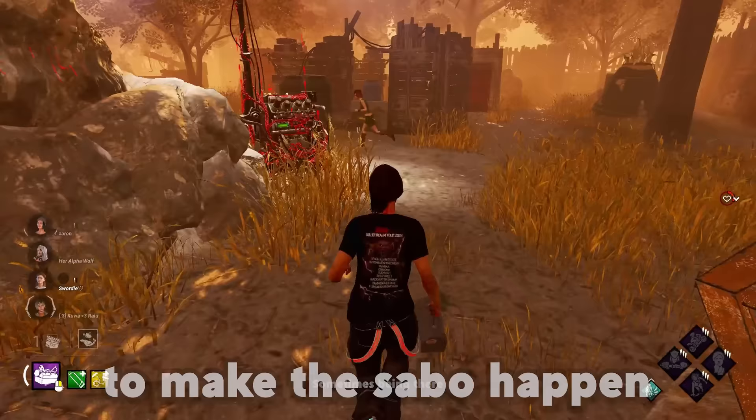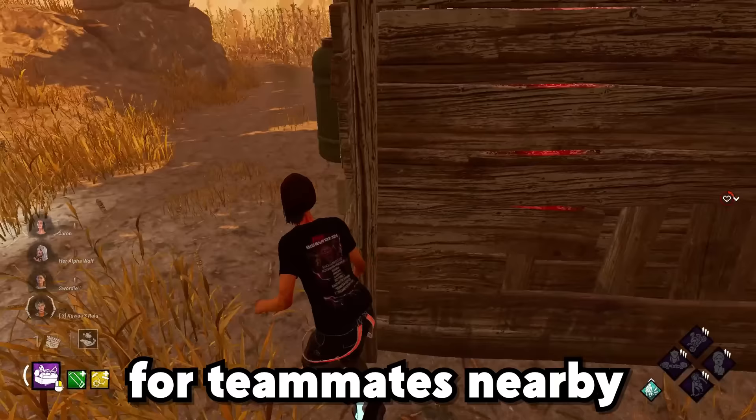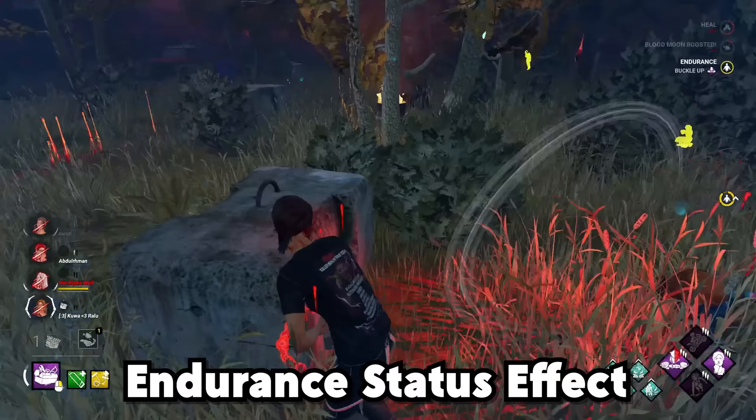Sometimes I can be there fast enough that I don't even need to take a hit. My fourth perk is actually buckle up, not leader, since leader only works for teammates nearby. So I'm playing with my friend Ollie who has leader on. When I successfully pull off a sabo, loop the killer for a bit, then run back to my teammate on the ground and quickly pick them up with buckle up, they get the endurance status effect for 10 seconds, and killers just never expect it.